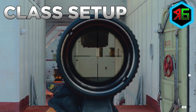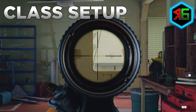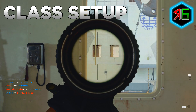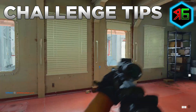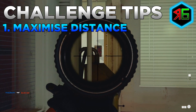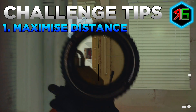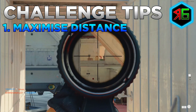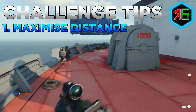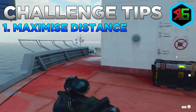Feel free to mix and match attachments to your playstyle, and apply these principles to other weapon types. If you need a specific guide for a particular weapon type's long shots, like sniper long shots, let me know and I'll do a video on it. Now for the key tips: first, maximise your distance and push yourself back as far as possible on the map. Enemies will try to run toward you, so being further back maximises the chance of getting a long shot.